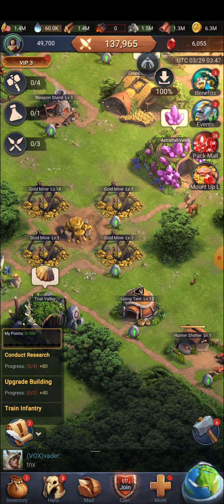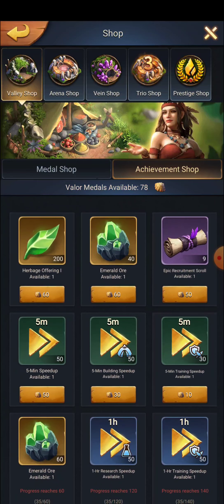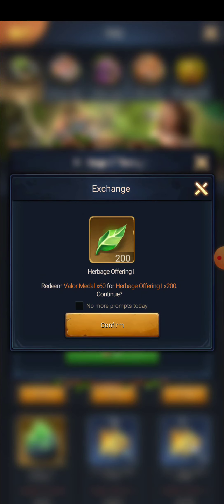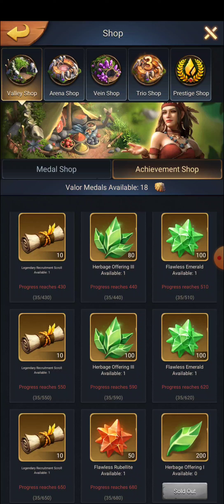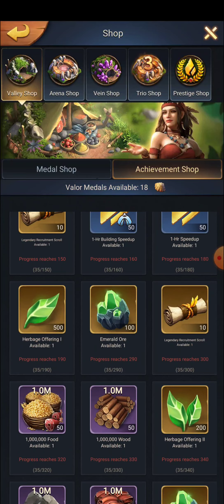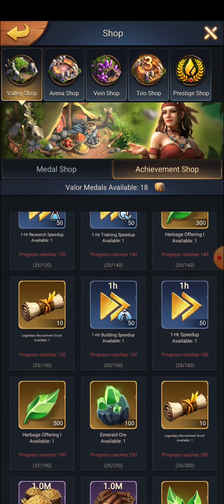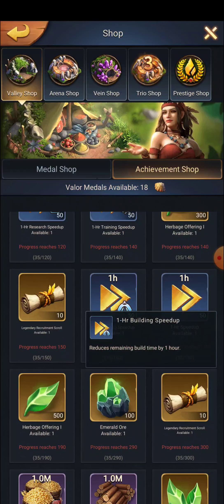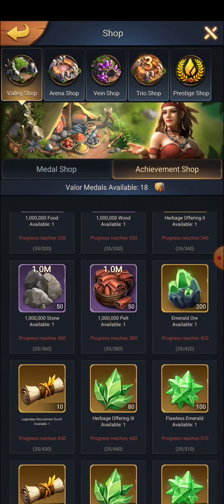The last thing is the Trial Valley. If you go to the shop in Trial Valley, they have now added an Achievement Shop — this was not there earlier. In the Achievement Shop you can see certain materials, but they can only be bought once. As you can see, I have already bought one material and it shows as sold out — it will never be available again. So go and get these one-time benefits now, as they are the cheapest items available. Legendary recruitment scroll, building speed-up, emerald ore, and many other things are available here.